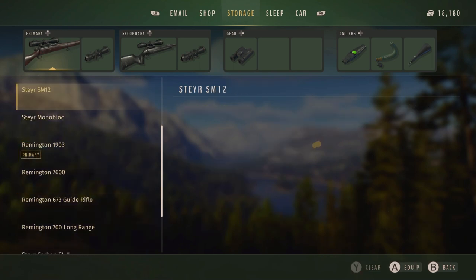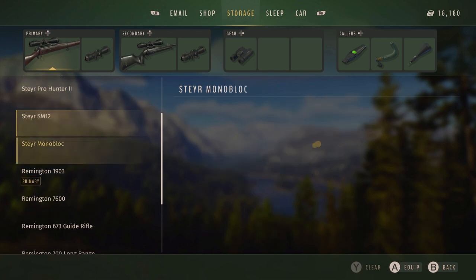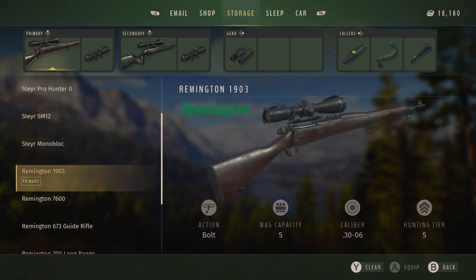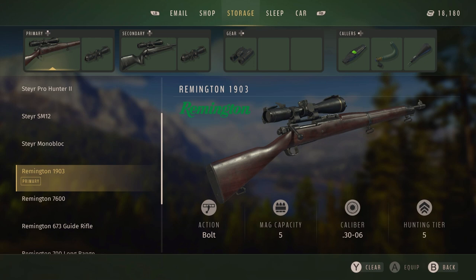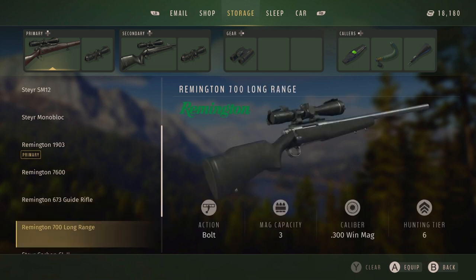And when it comes to weapons, that is really going to depend on what kind of animals you're wanting to hunt — obviously smaller game requires smaller calibers, larger game requires larger calibers. I do highly recommend saving up for the Remington rifles, especially the 7600, because these weapons are cheaper and they're very, very good.